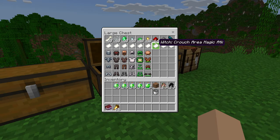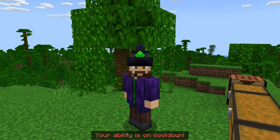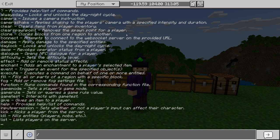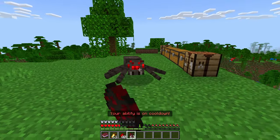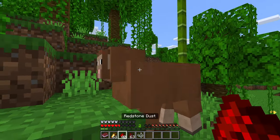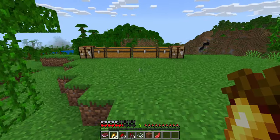Next we have the witch, which when we crouch, does some kind of area magic attack — that sounds kind of cool. Let's get a mob that's not going to easily kill me. Let's make a spider — let's attack. It's definitely not a ton of damage because we still had to hit him a lot of times. Let's test on a sheep — it killed him. I'm not going to test on the baby ocelot, guys — I'm not going to do it.